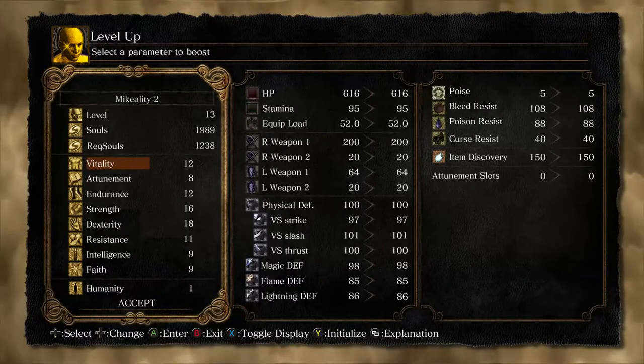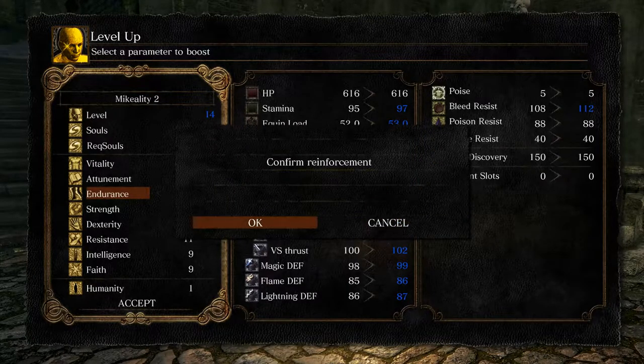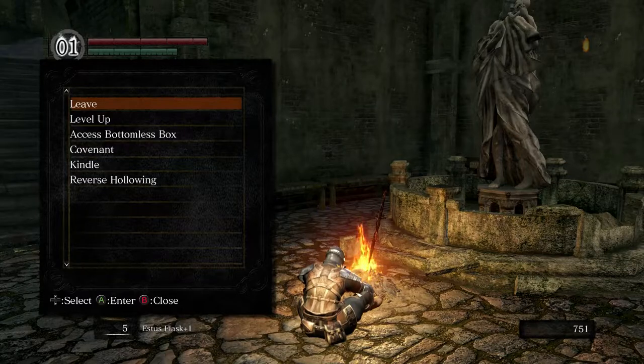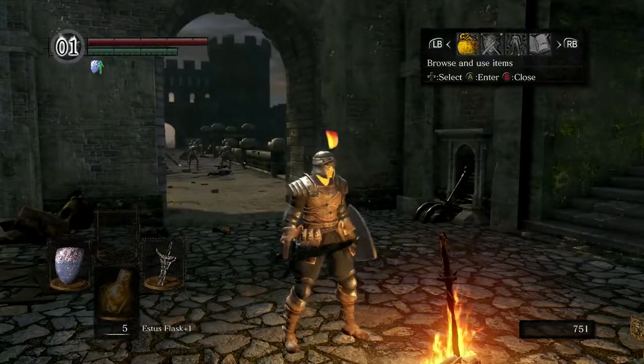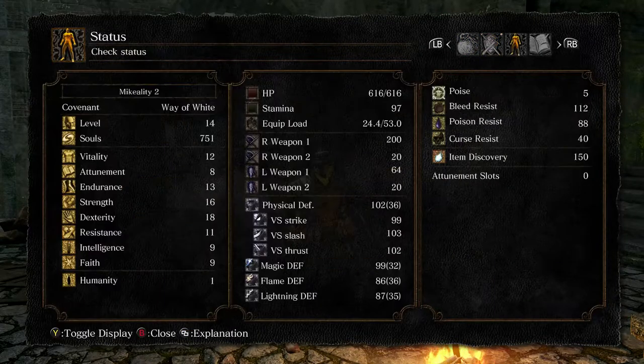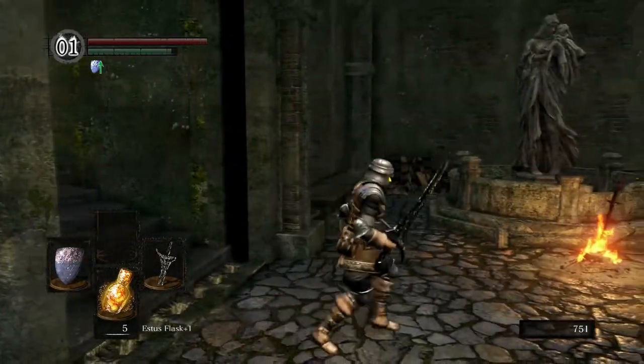Let's quickly spend some souls and level up. I want to start getting our endurance up — endurance does two things: it increases our stamina, which is the green bar that lets us do more things, and it also increases our equipment load so we can equip heavier gear and still roll decently. Right now we're just mid-rolling, but that'll do us just fine.